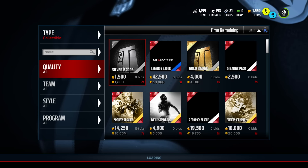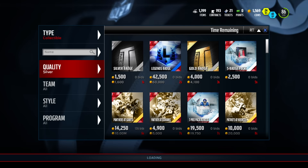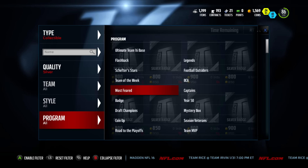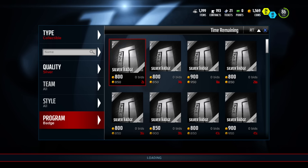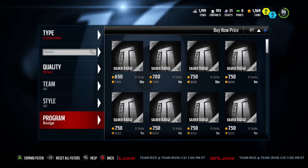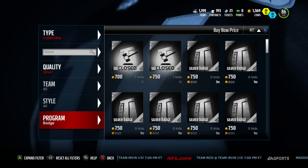Of course, if you pull 1 elite badge, it's GG — because everything else in that pack is just straight profit. This is pretty much the easiest way to make coins on MUT in my opinion. It's very consistent and you just have to put time and effort into it.